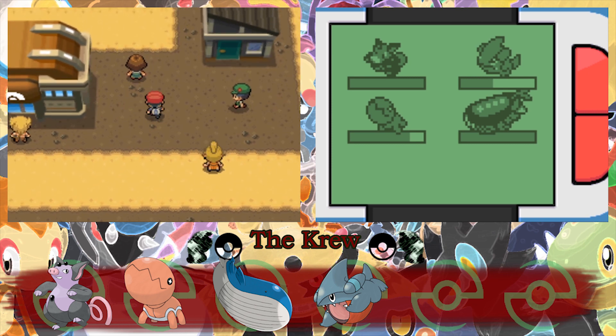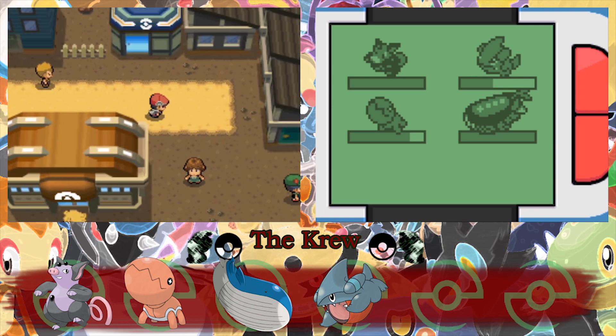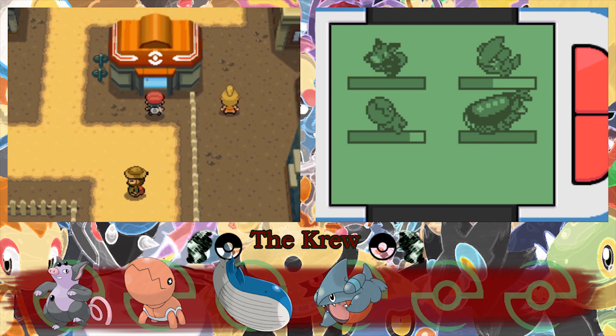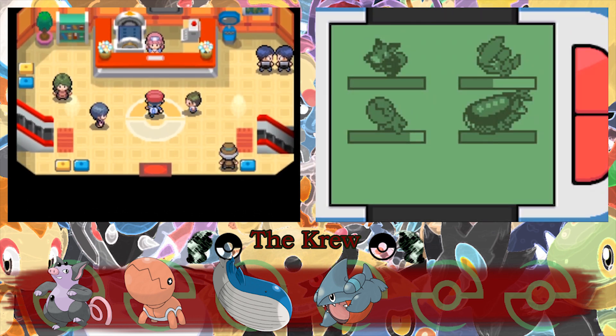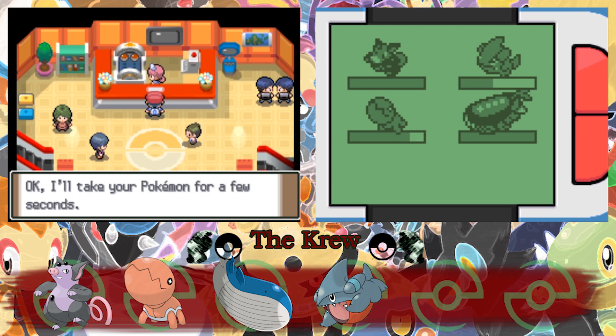Well, we'll go to the mine in a second. Let's heal up real fast. The Pokemon Center's over here. Let's head in, heal up, and then there's a route above us somewhere where we can catch a Pokemon. We'll head up there, see what we can find, and then go down and find the gym leader and continue onward.